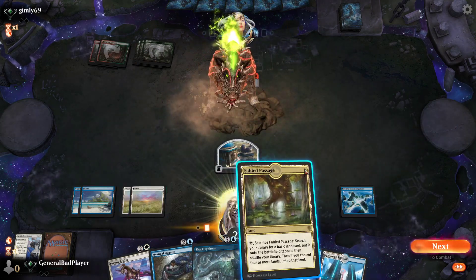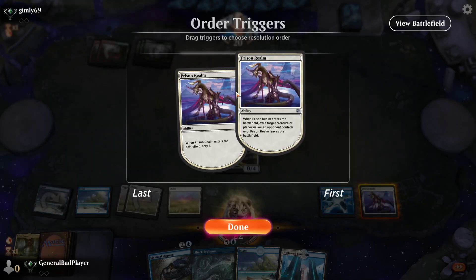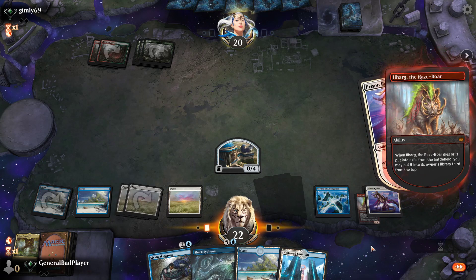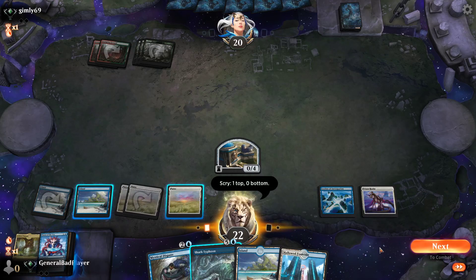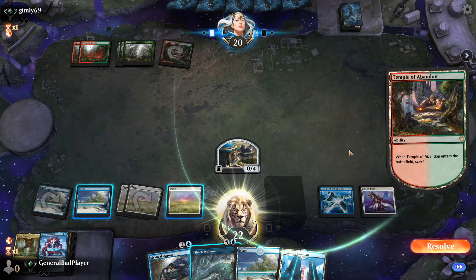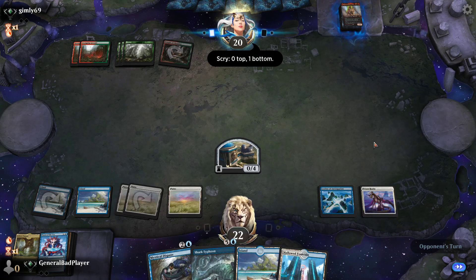Ilharg — very nice. I haven't seen Ilharg in a while, that's actually quite scary. Probably gonna have to Prison Realm that, and then I won't have enough mana to do other cool stuff. I've gotta do it now — well, I could do it as an instant, but I don't want him to get to his attack phase. I need a way to re-use my Prison Realm, so maybe I should have Yorion in this deck. Yorion would actually be quite good because I could flicker all my enchantments. I think I'll go for 80-card Yorion — that makes sense in this deck.